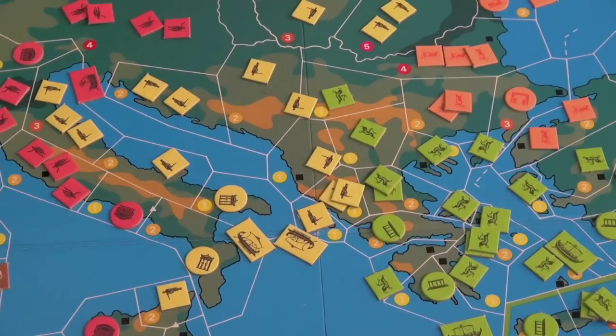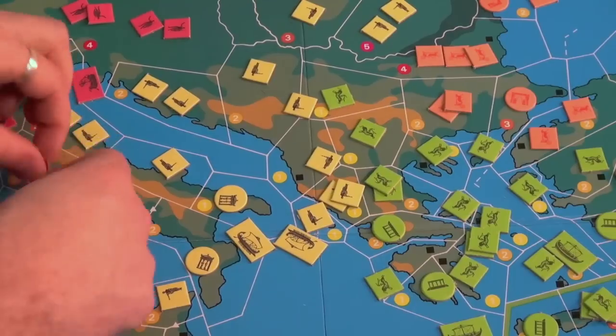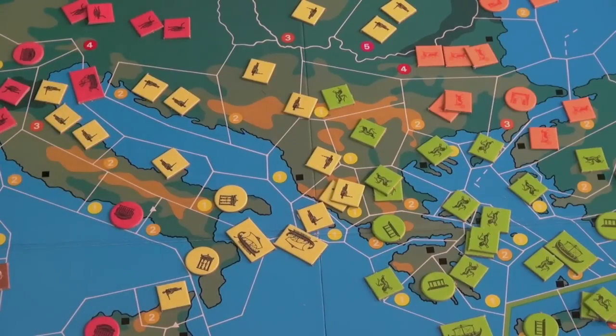With Architecture, you can pay half a city's cost from your treasury. You take three units off the board, return three treasury tokens to stock, and found a city. This includes wilderness cities, and you can use up to six treasury tokens to pay for a city, keeping six units on the board.